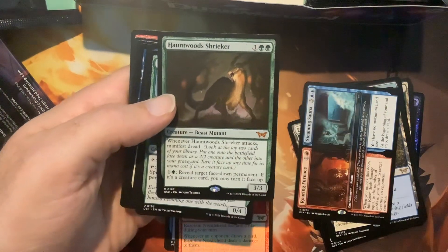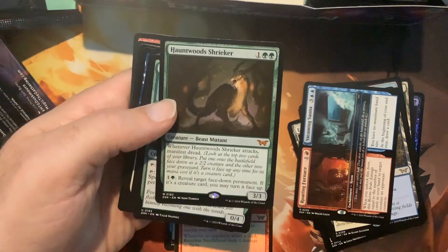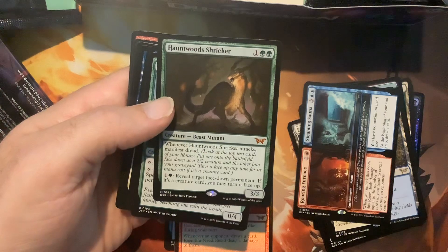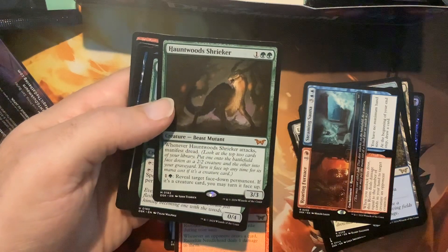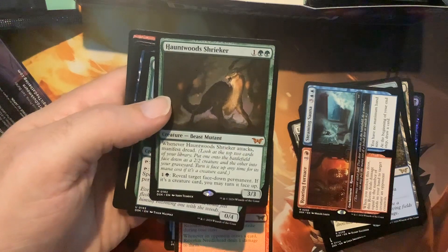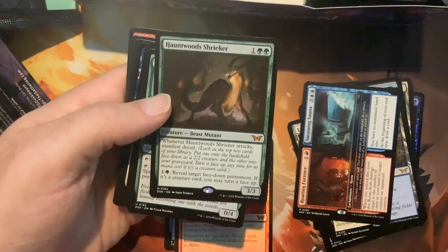This would be very good with Tyvar, right? Or actually El-Adamri — I'm thinking El-Adamri where you just have the big fatties and you have to attack. Mutant — a beast mutant, how interesting. Very interesting card.